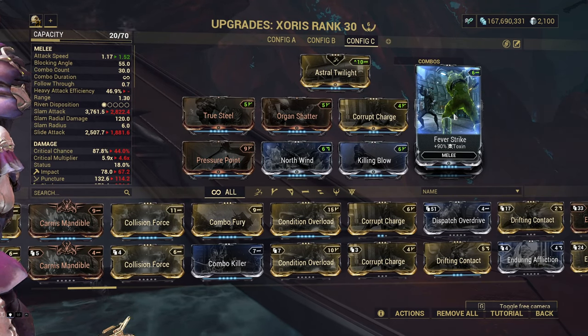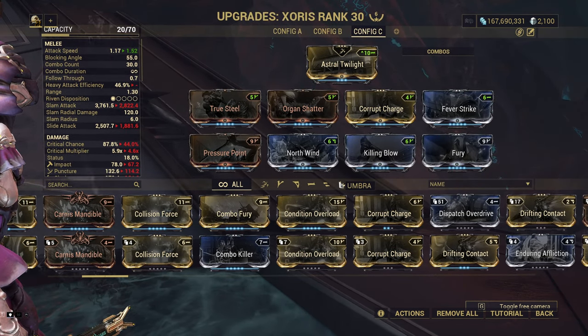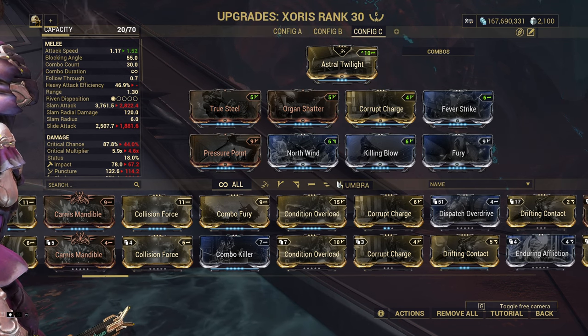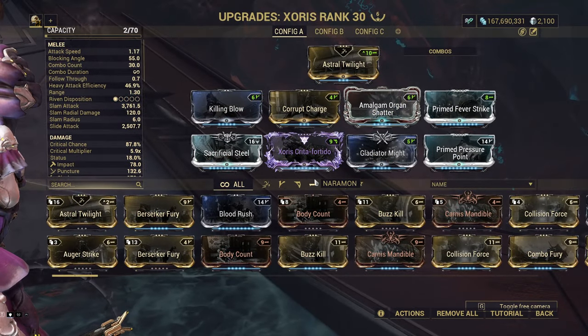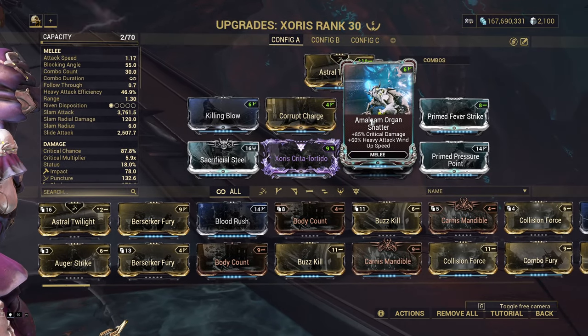This is more than enough to wipe Granum Void and reach tier 3 rewards every time, regardless of mission tier. You can of course upgrade the build as you get better mods, but nothing really changes — just putting in better versions of mods you already have: Prime Pressure Point, Prime Fever Strike, Sacrificial Steel for higher critical chains.